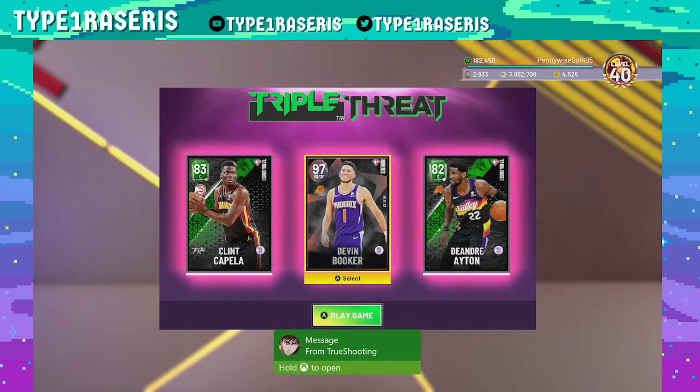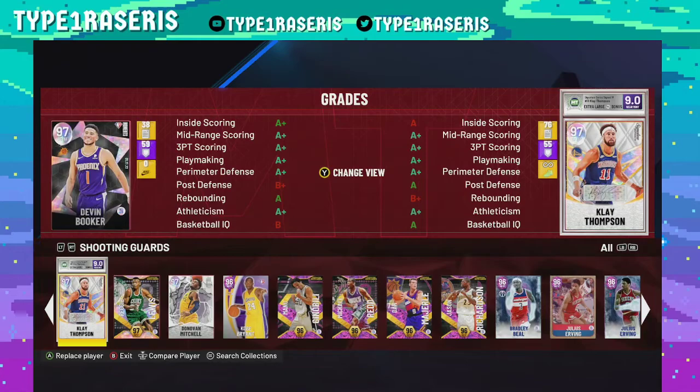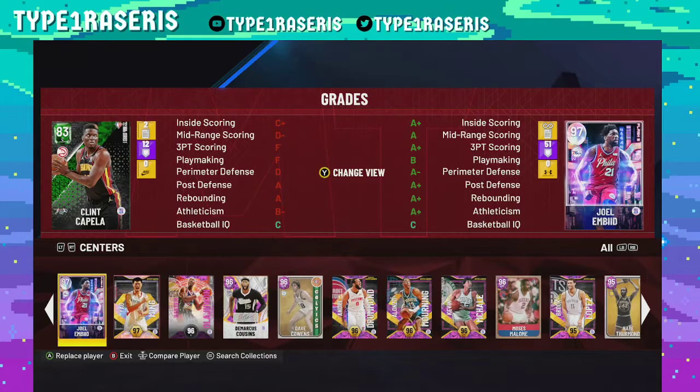Here you can see we have Devin Booker, the brand new Galaxy Opal, and we have two centers in DeAndre Aiden and Clint Capella. You can use any center and really any good shooter. I would recommend two emeralds, as you can play versus gold or below cards.